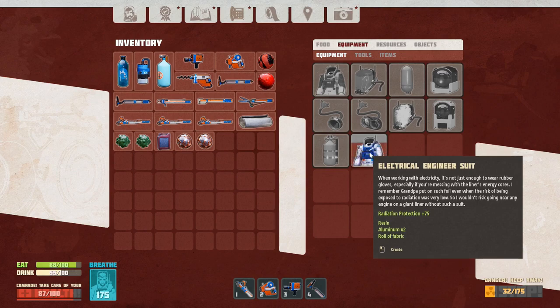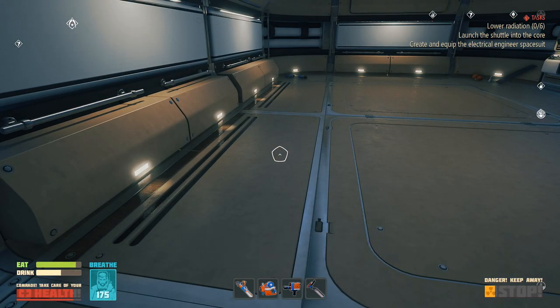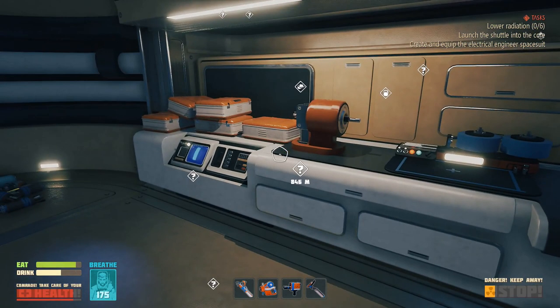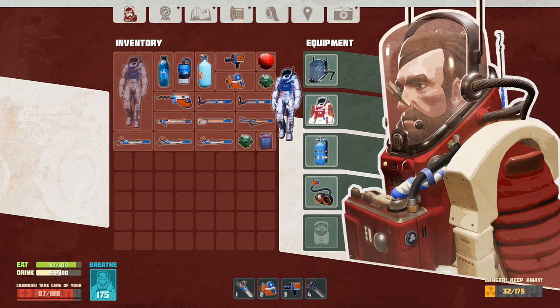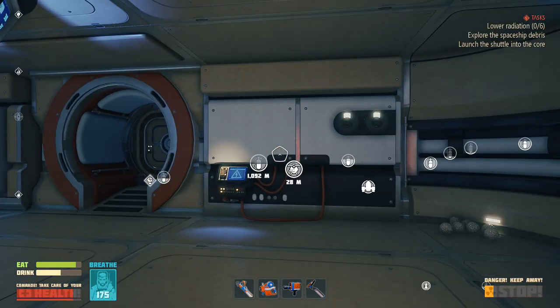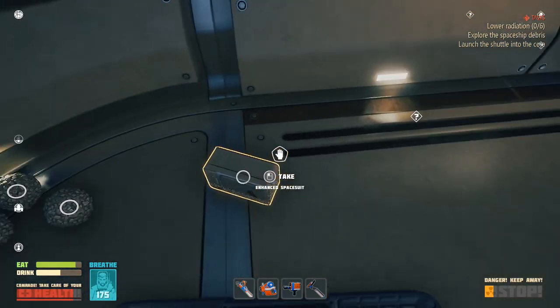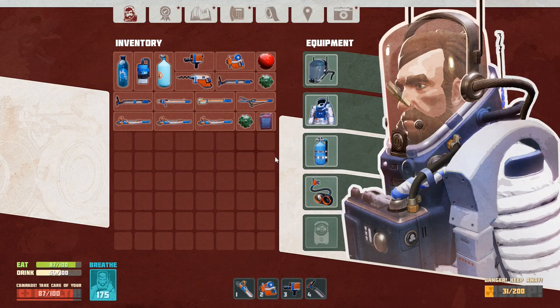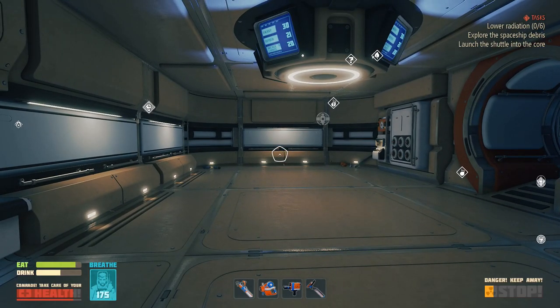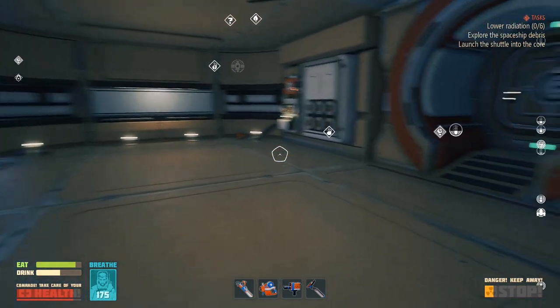New suit! Radiation protection plus 75 — when working with electricity it's not enough to wear rubber gloves. We got that. Now how do I switch — I can just drag it over. If you're still researching electricity protection and want to test it on yourself, there's a great place with huge lightning — go there and try lightning without the protective suit first. Okay, enough of that. Now we still got to explore spaceship debris, launch the shuttle, lower radiation — our standard stuff.